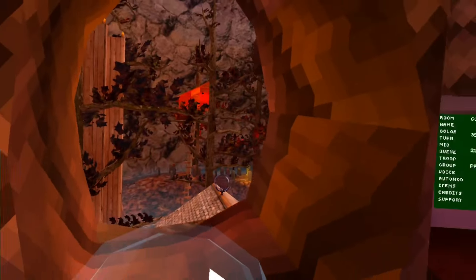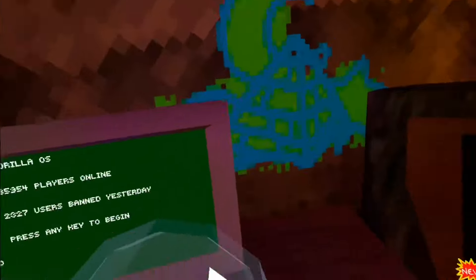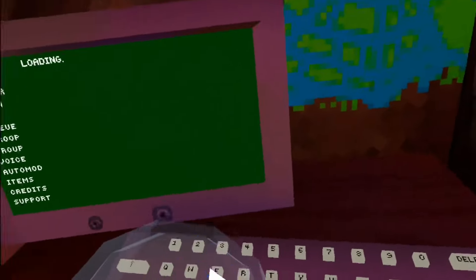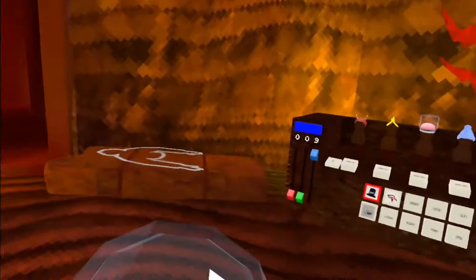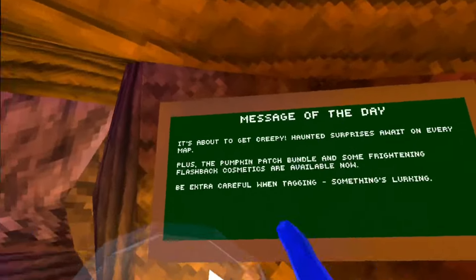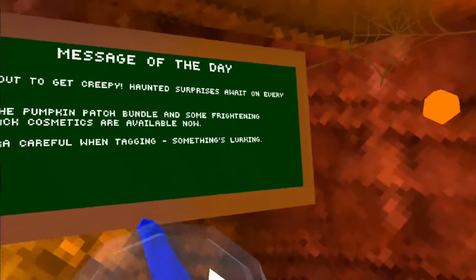There are also two brooms in Forest now, and the one monster goes 'monkey monkey monkey' and wraps around you — that guy's back. Let me go into my fan code: MPCC34 if anyone wants to come in. So they added these monkeys where you spawn. The new board says: 'Haunted surprises await on every map, plus the Pumpkin Patch bundle and some Frightening Flashback cosmetics are available now. Be extra careful when tagging — something's lurking.' That's the Ghost Tag.